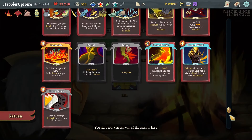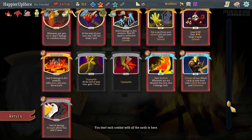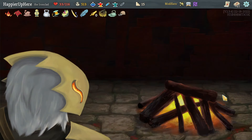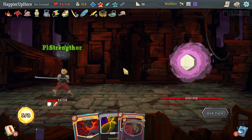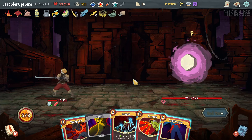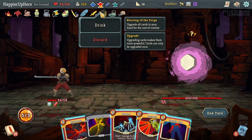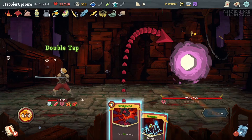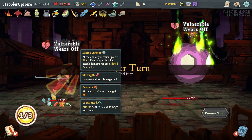I want to gain strength — what would I even upgrade? Barricade to make it easier to play? No — let me gain strength first because there's a small chance I might get the Snecko next, in which case there's no reason to upgrade Barricade or Corruption. I still have the Blessing of the Forge. I could play Berserk — after upgrading it I'll have extra energy. Let's upgrade it, then do Berserk, then double tap the Bludgeon — a lot of damage.